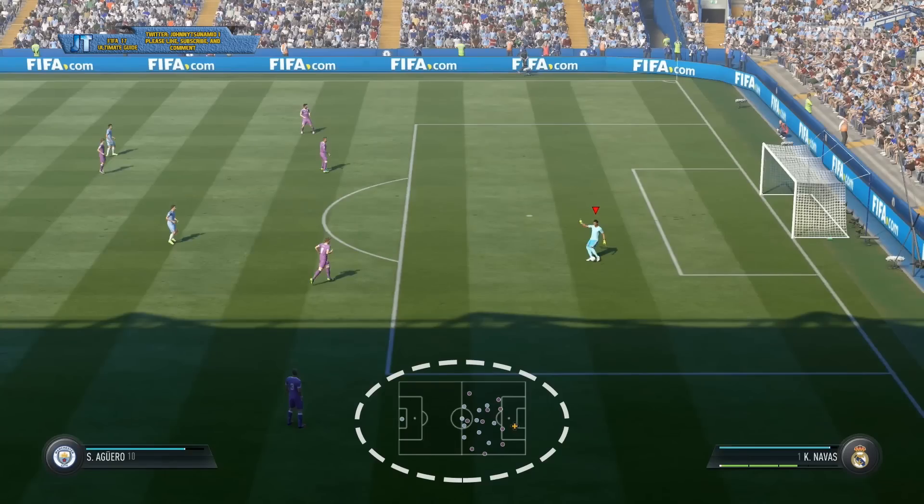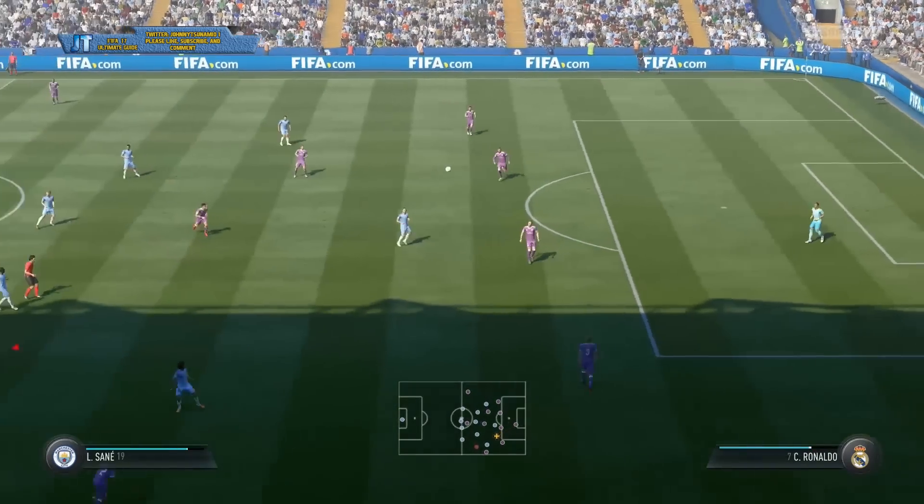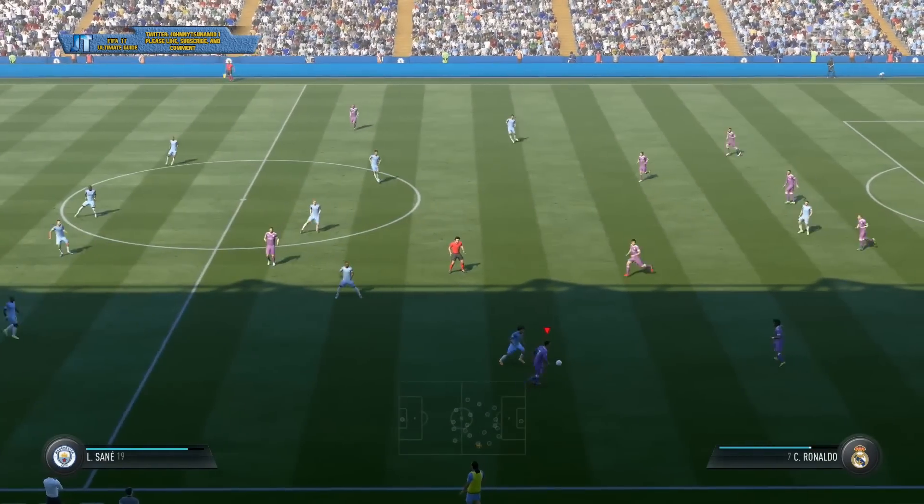In order to know when there's a good long pass opportunity, you have to look at your radar at the bottom of your screen. If you see someone open or making a run and they're a long distance from you, you have to do the long pass. A lot of times you can't see that naturally, so by looking at the radar you're able to see who's open and know that you need a long pass to successfully get the ball to them.